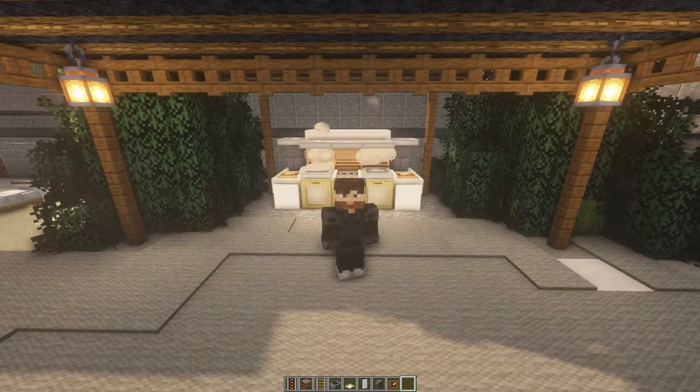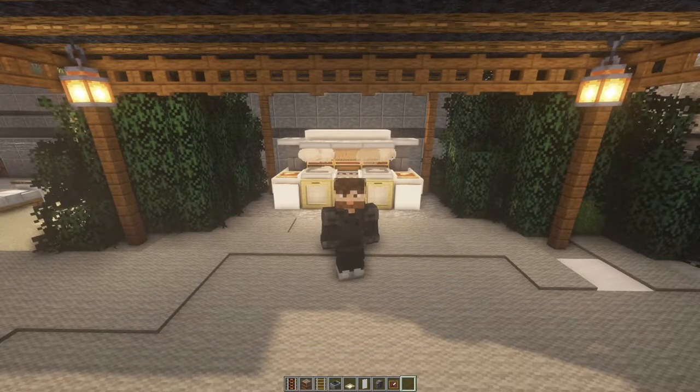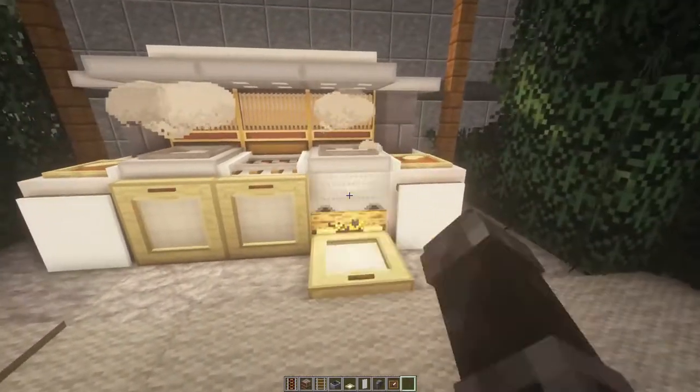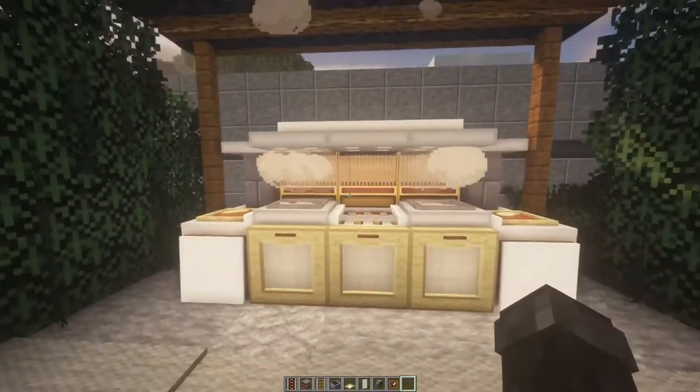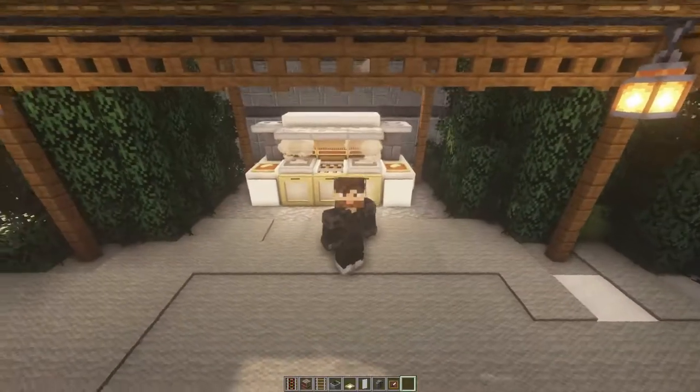Hey guys, Paddy here, and today we're going to be showing you how to build this barbecue you can see behind me. It does work — it's a working barbecue. You can cook food on it, and then once it's been cooked, it will dispense into these hoppers here. It's got a nice look.